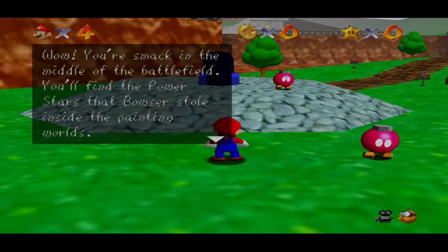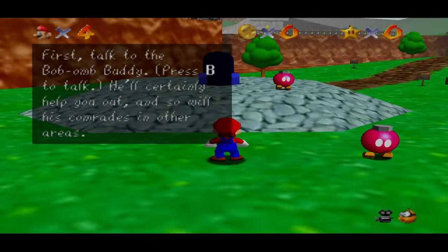Wow, you're smack dab in the middle of the battlefield. You'll stand on that power star that Bowser stole inside the paintings' walls. First, talk to the bomb buddy. Press B to talk. He'll certainly help you out, and so will his comrades in other areas.